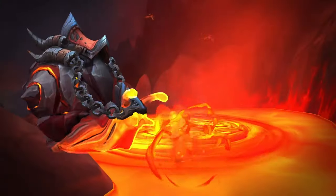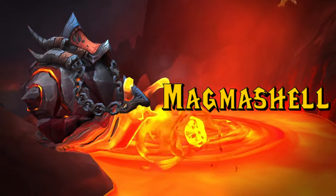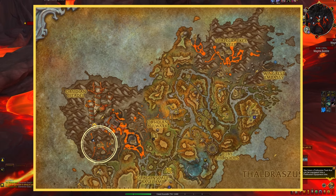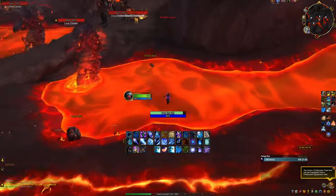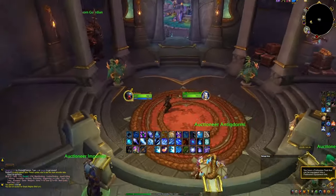From here we'll head to the Snail Mount, Magma Shell. To get this mount, you'll need an empty Magma Shell, which drops off of Magma Snails in this area around the Obsidian Citadel. The drop chance is about 2%; however, if you're super lazy, you can just go to the Auction House and buy one. They are very cheap, sitting at around 1,000 gold.